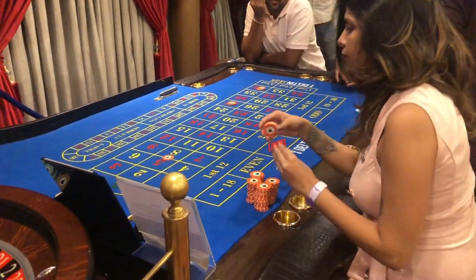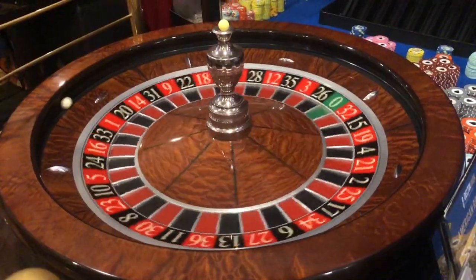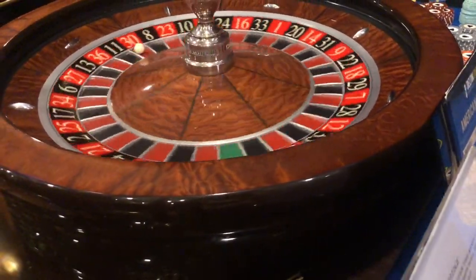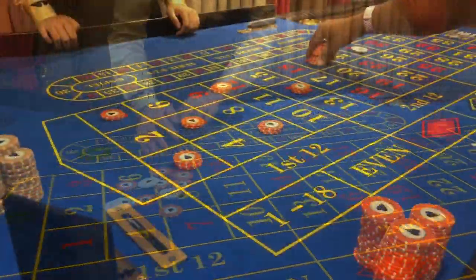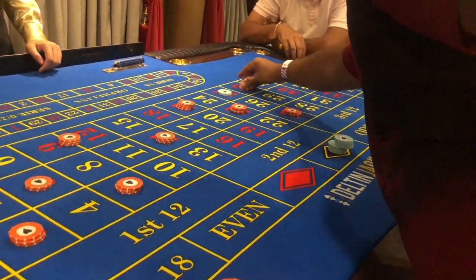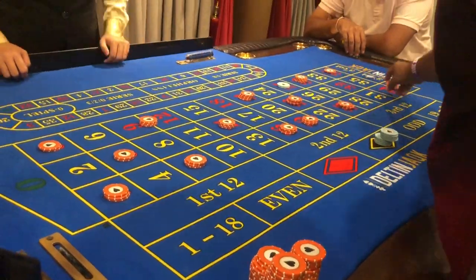I've put a few chips on a few numbers. Per chip it is 100 rupees, so let's see if we win. No, we didn't. Now this is Hirin who is placing his bets — I don't know if he wins, let's check.